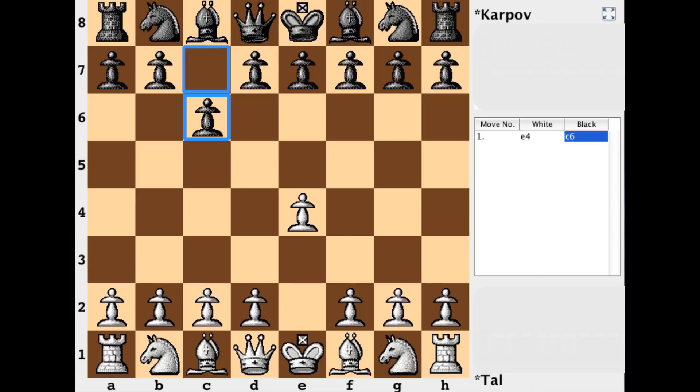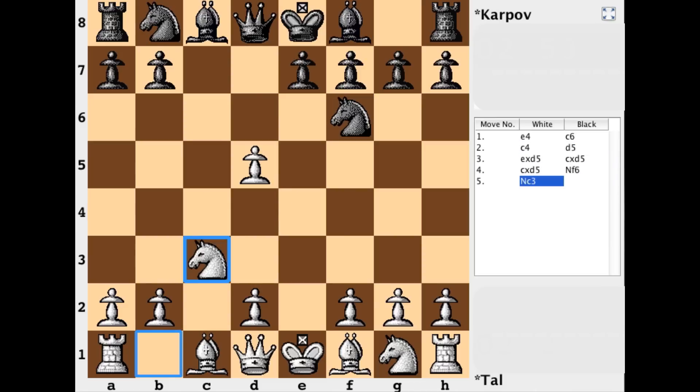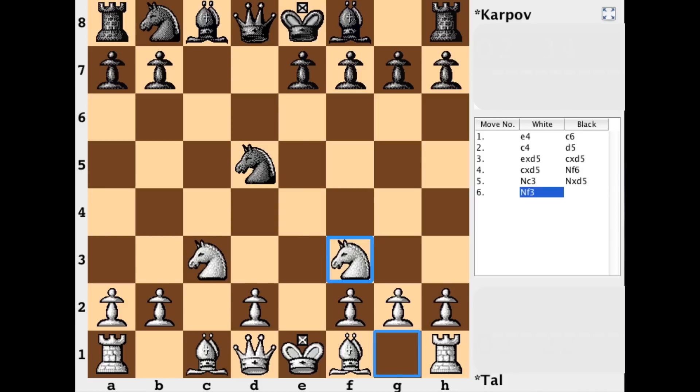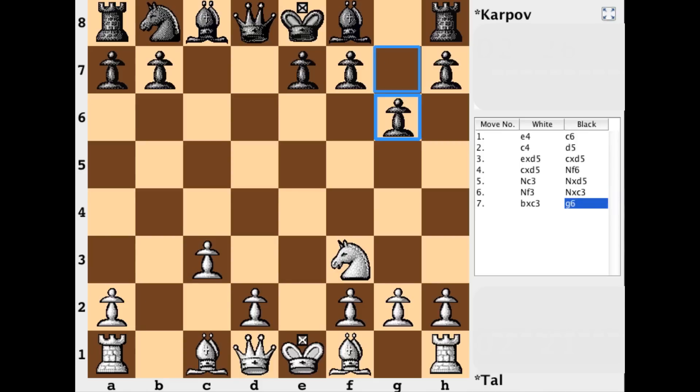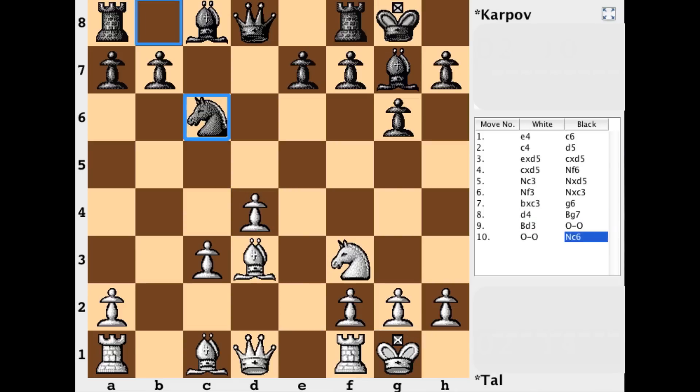We have Tal kicking off with e4, Karpov electing the solid Caro-Kann defense. With c4, this is going in for an accelerated pawn-off attack, the center being liquidated quite a bit, and with that comes an isolated d-pawn, but it transitions to a hanging pawn structure after the capture on c3. Going forward with a kingside fianchetto for black, white establishes a pawn in the center. Bishop d3, both sides castle, the queen's knight comes out — all pieces need to get working.